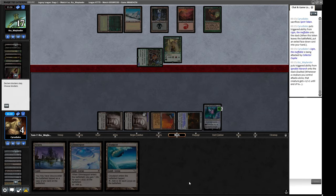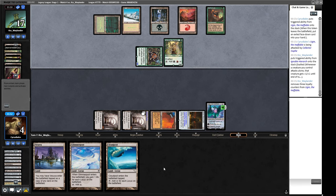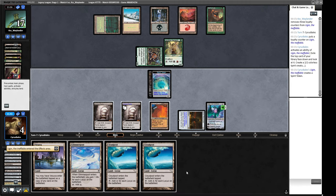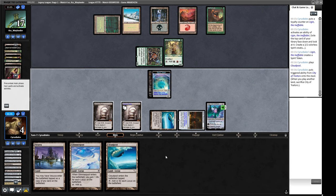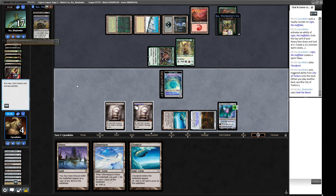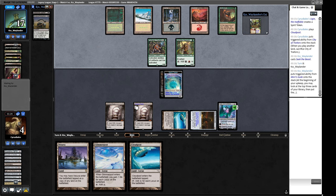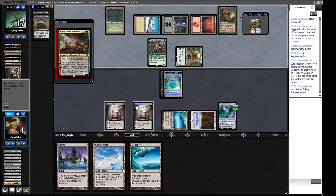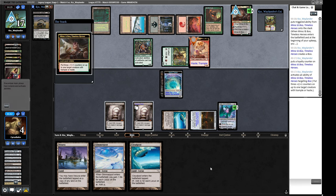Ugin also reduces colorless spell costs by two which might be clutch given our life total is in danger. We draw another Cloudpost — tasty. We get our Cloudposts into play because we might need Glimmerpost activations to chump block. They play Seek the Beast and find Stalactite Stalker and Surgical Extraction — one of those is a threat and there's an ever-growing selection of threats here. We can block two damage if they attack with just the smaller threat — we're not dead yet.